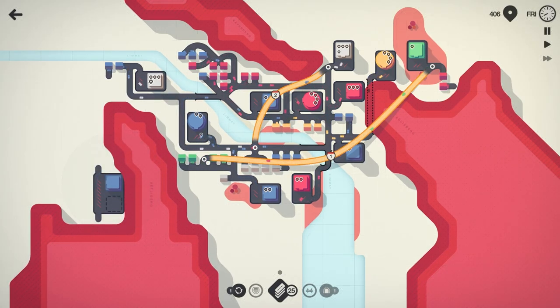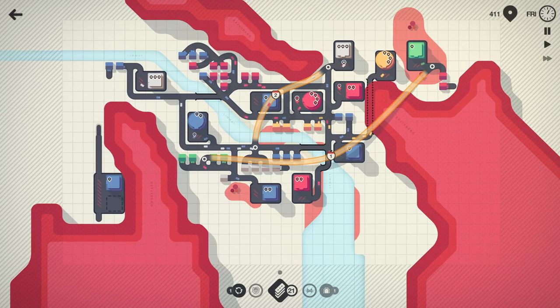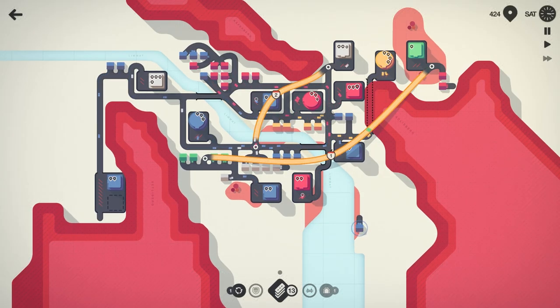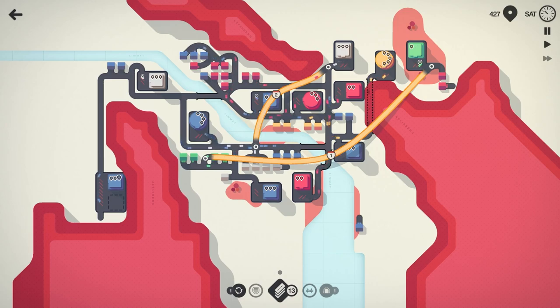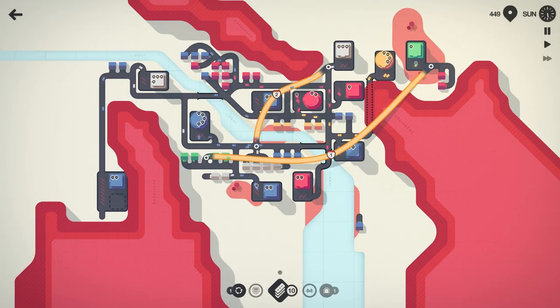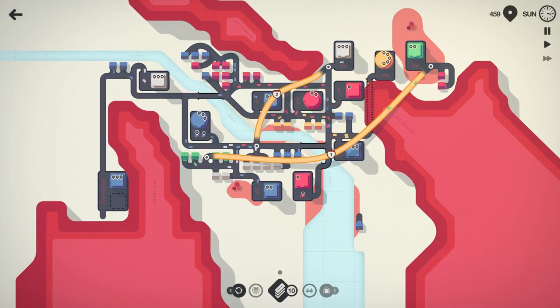We've got a blue down there with 25 road tiles to hook that in. We're going to come up, hook there, hook there, and move this down. We got a blue spawning down there — he'll just have to hang out for now. We might eventually get him hooked into the network. Let's get this red hooked in and then the white car hooked in there. Traffic's doing okay.